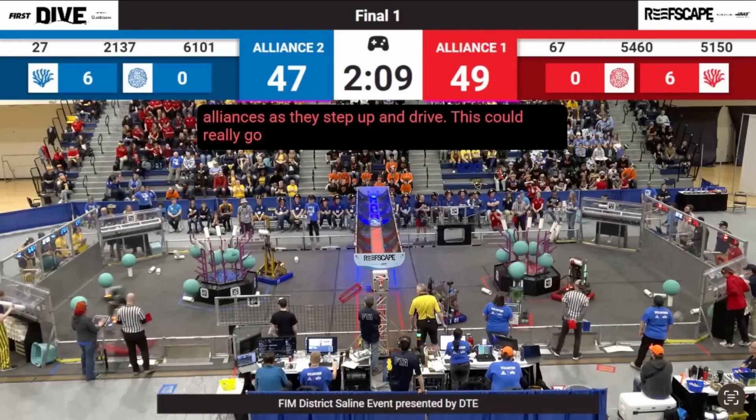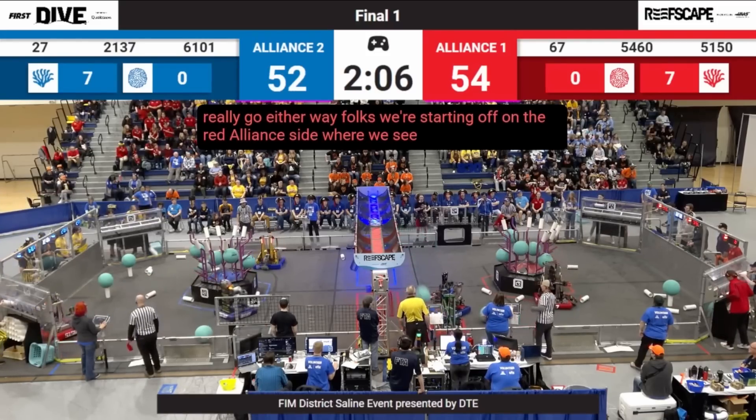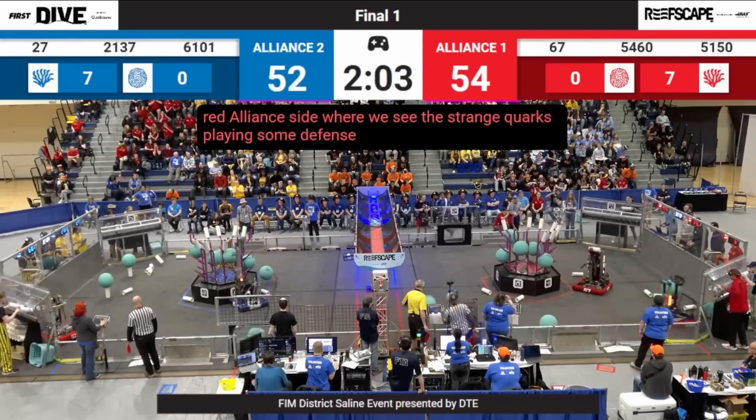60-101 is able to pin 54-60 right there and cause them to miss LG, which definitely did a number on the number one alliance — they weren't expecting that. This wasn't a style of defense they'd seen yet throughout the playoffs. Kudos to the Blue Number Two alliance for pulling that trick out of their hat. We're going to look at the defense of 60-101 throughout this match as the difference maker, both for and against the Blue Alliance — as Rush and the Oxford Robocats keep up in Coral scoring, but struggle when LG is in play, and also with 60-101's penalties.